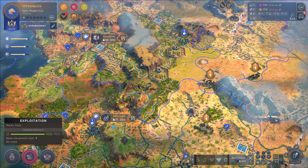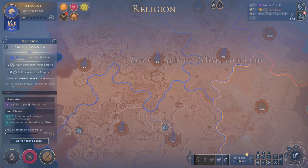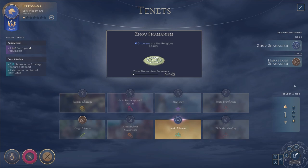The only problem is that while you can change your state's religion, it's not immediately clear how to do so. You can see we have Zao Shamanism — we can rename it, we are the religious leader, we have our tenets, we can go to the tenets screen. We can see the two other existing religions, Zao Shamanism and Harappens Shamanism, but I'm the only one who still has Zao Shamanism as an official state religion, and there's no button anywhere in the UI that shows you where you can change that.